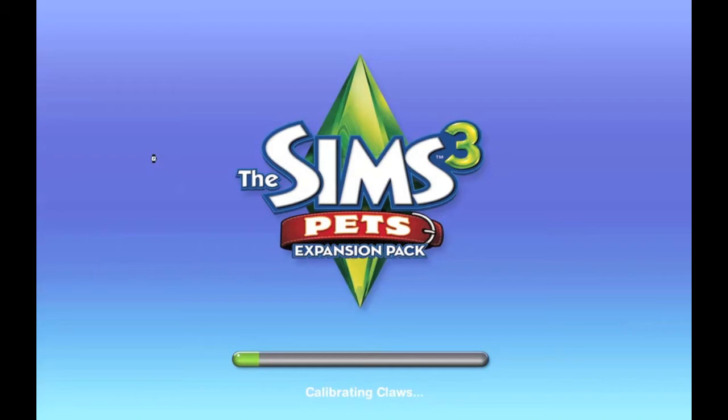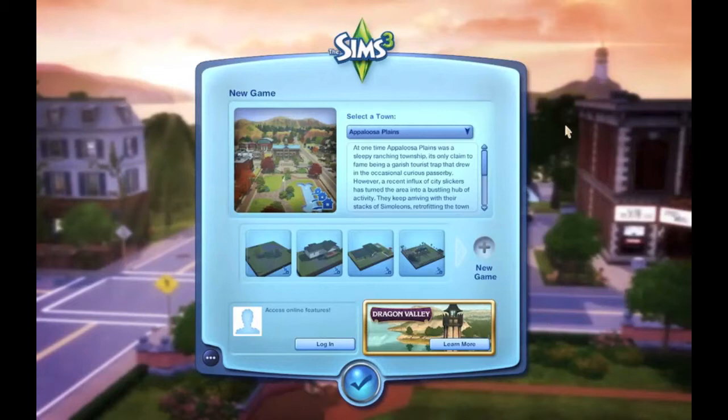I'm going to start a new let's play with Pets — I'll still be doing Ambitions but I'm going to add Pets into it as well. I'll just wait for the loading screen and then show you the town that came with it. The Sims 3 Pets came with a town called Appaloosa Plains — I think that's how you pronounce it.